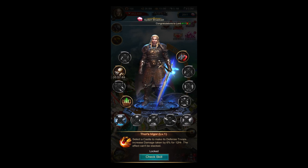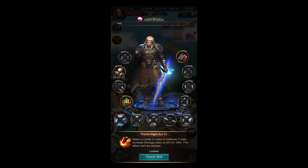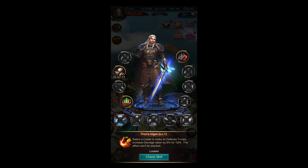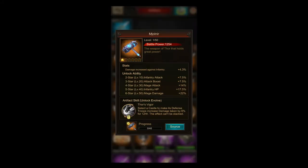The skill says: select a castle to make its defense troops increase damage taken by 6% for 12 hours. So if you want to stack a big target with your alliance, make sure to coordinate who has the skill available so you don't use it multiple times. It is essentially a debuff for the selected castle and a buff for you — damage increased when attacking that target. I personally don't really like this skill because there are a lot of passive skills across all artifacts, and an active Mjolnir skill isn't my preferred choice.